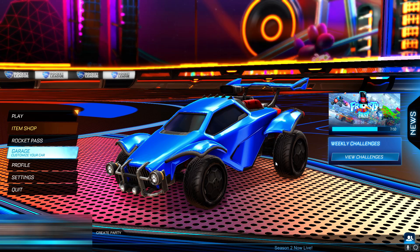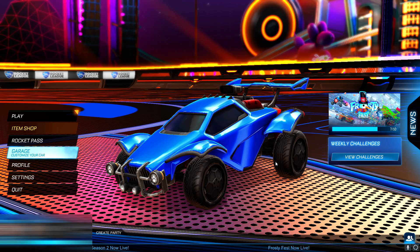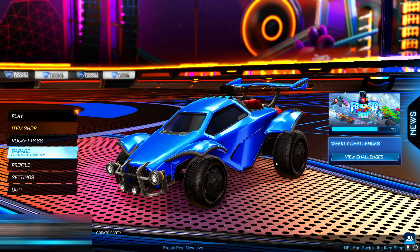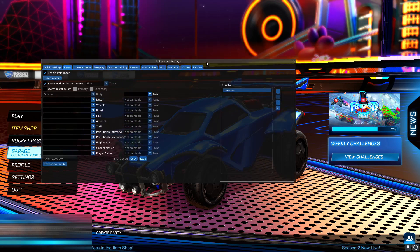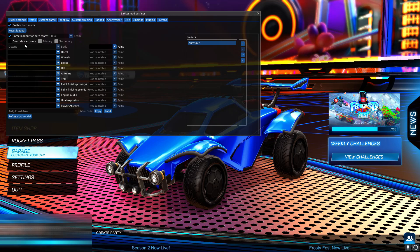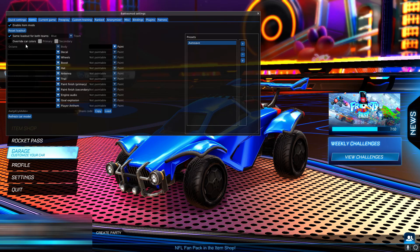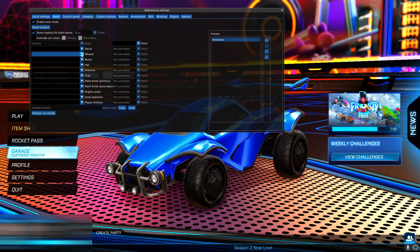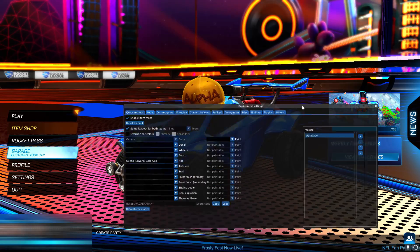Now I'm going to be showing you how you can instantly get your alpha rewards. If you have the Steam version of Rocket League on PC, you may be able to get Bakkesmod. This mod is pretty much like a training mod — Rocket League allows it and you cannot get banned for it. I have Bakkesmod turned on and it actually allows you to put an items mod on where you can pretty much choose any item that exists on Rocket League and put it on your car. However, only you can see it and no one else can.